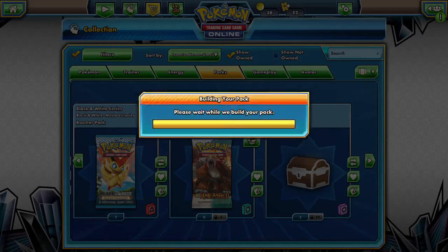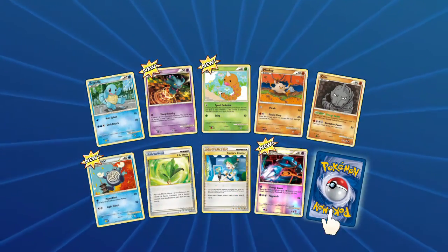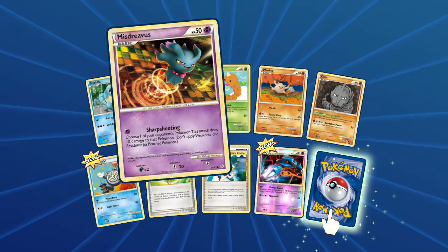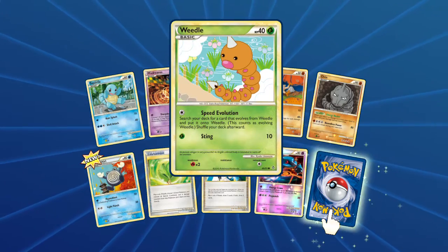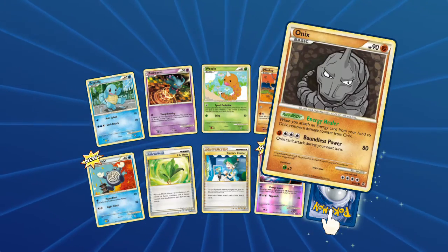Let's open up another — hope we don't get the double Kakuna again, and hopefully we're done getting Onyxes. And of course as I say that, we got another Squirtle. I think we probably have six now. Sharp Shooting Mystery, some Speed Evolution, Weedle, Mankey, another Onyx.